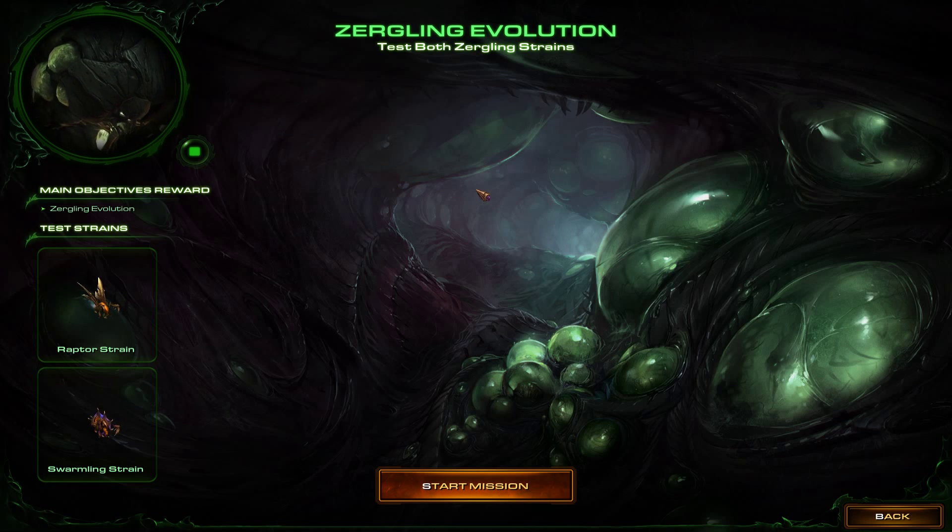Unique essence discovered on Dominion Security World. Collect essence. Adapt Zergling. Destroy Dominion Outpost.